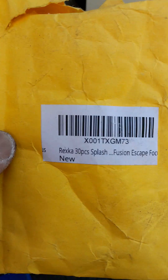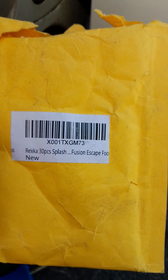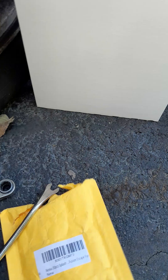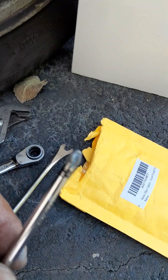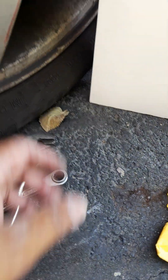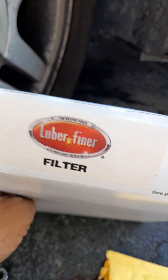This is the retainer clip for the wheel liner — get it on Amazon, part number X001TXGM73. Use the Phillips screwdriver to take them out, or if it won't come out when you turn it, use the retainer clip tool, put it behind, and break it out.